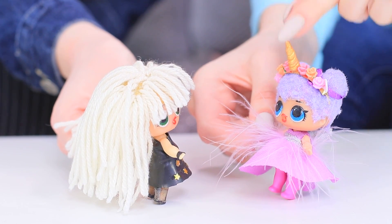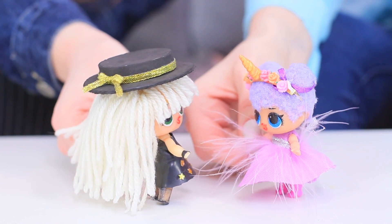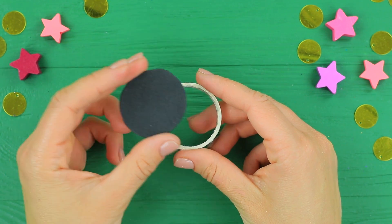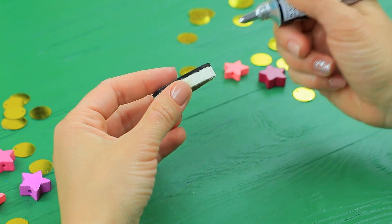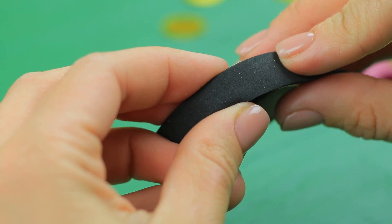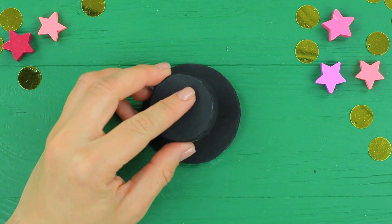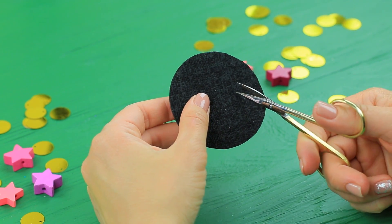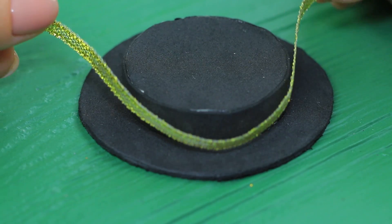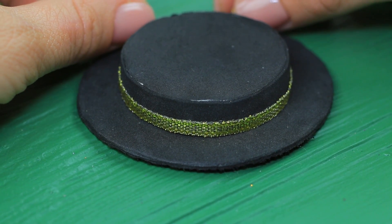Rachel notices her rival's fantastical makeover and prepares a response — let's complete the rock star look with a stylish hat! Cut two different circles out of black foam paper. Cover an empty tape ring with the foam paper circle and glue a strip of foam paper to the sides. Attach the ring to the big foam paper circle to shape a hat with brims. Cut out a hollow for a head in the base, then decorate the top part with a ribbon and a bow.